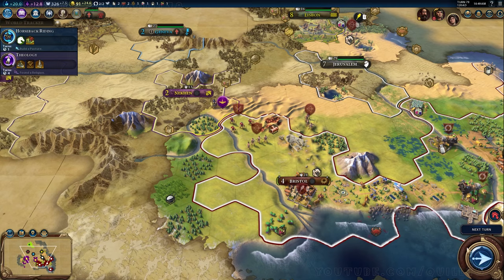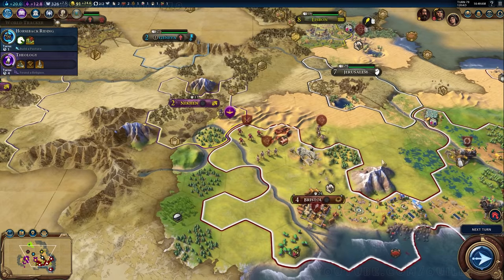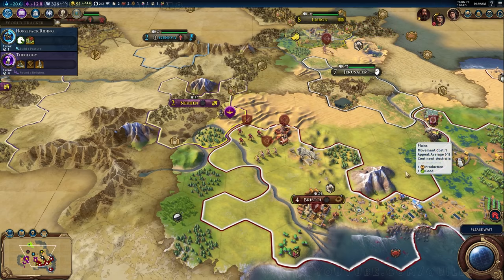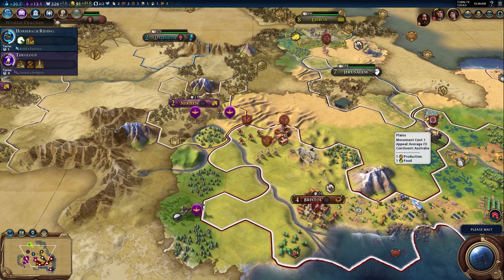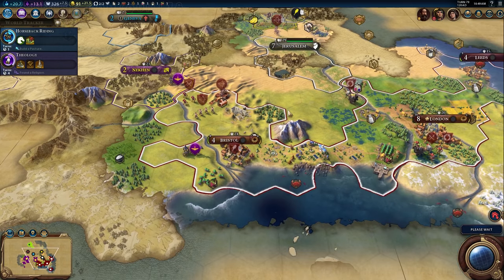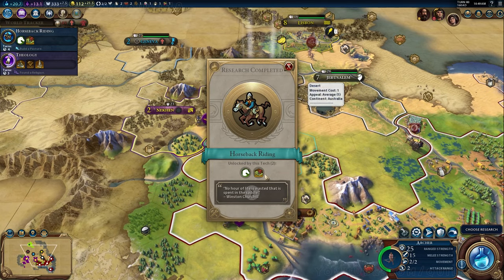My next tech is horseback riding, which takes only one turn. Do I have horses? You need horseback riding to reveal them, I think. So we may as well — we might have a ton of horses. Probably good to work those tiles, and maybe we can build some cavalry units, which would be quite handy. I don't think you need horses for the heavy chariots, but the fact that I haven't built them makes me think maybe you do.